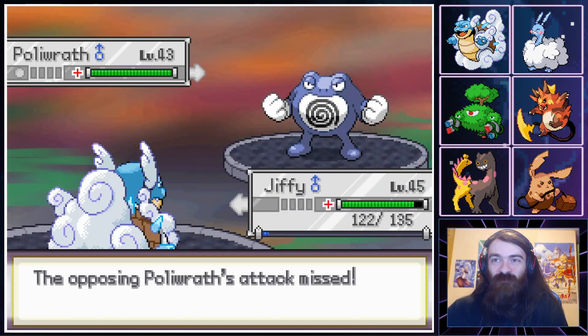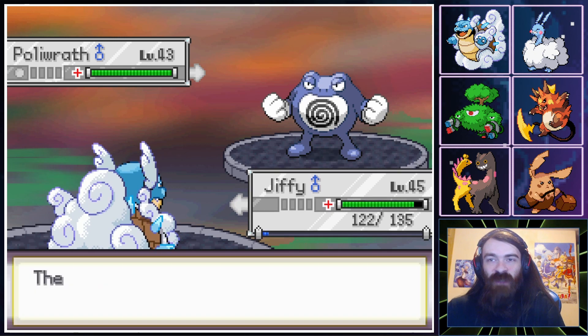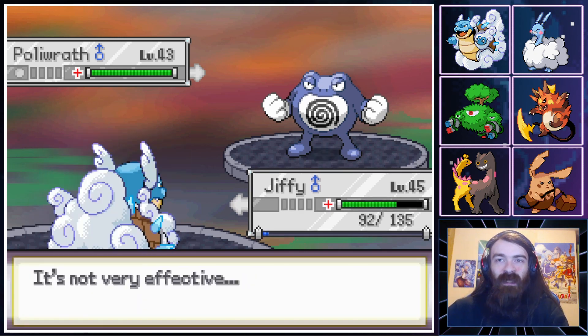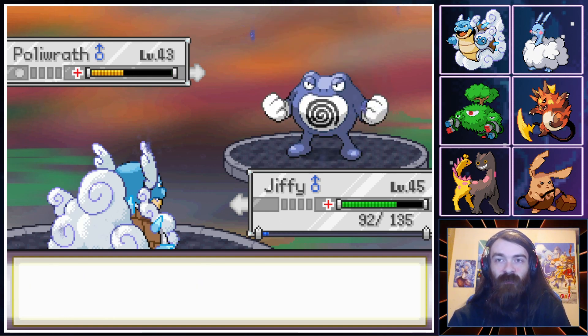We'll give Jiffy the Drizzle lead, which is probably a terrible idea, but I don't really want to go into Garchu. This is the one big downside of Garchu at the moment — it's an Electric-type that I don't want to swap in against enemy water types. It's not too bad because we have Magnezone, but if we ever do a big team revamp, that's something to consider.